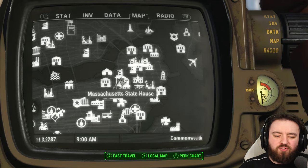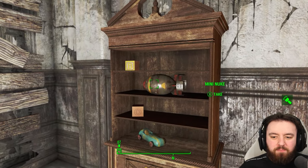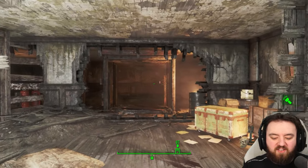Head over to the Massachusetts State House, and once you've fought through all the mirelurks and raiders, you can pick up the mini nuke in the final room sitting on a nice bookshelf before exiting out.